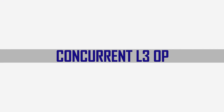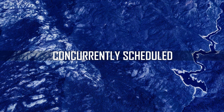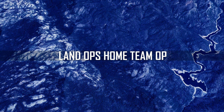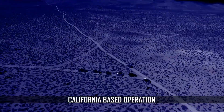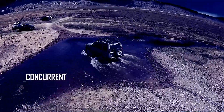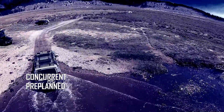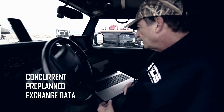Number 4: the Concurrent Level 3 Ops. This is the ultimate Level 3. Conduct a Level 1 or Level 2 Ops in your area, concurrently scheduled with a LandOps home team operation. What makes these Level 1 and Level 2 Ops a Level 3 is that they are conducted concurrently, and that they are pre-planned to exchange data through HF so that your team and our team can progress through their navigational courses.